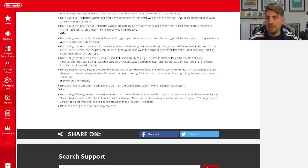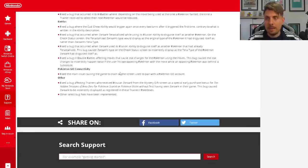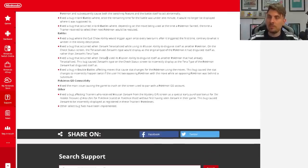The final bug fix covers double battles: fixed an issue affecting moves that cause stat changes for the Pokémon using them — the bug caused stat changes to incorrectly happen twice if the user hit two opposing Pokémon with the move while an opposing Pokémon was behind a substitute. A very niche bug, but now resolved. It's notable that we're this far into the competitive season and these bugs were still present — some may have affected official competitive battles.